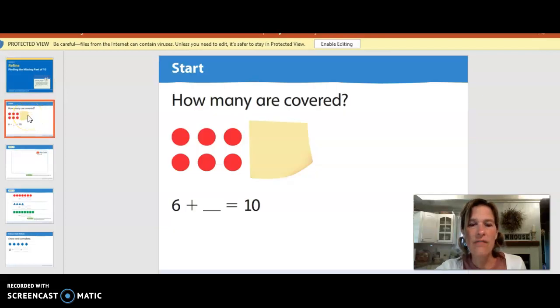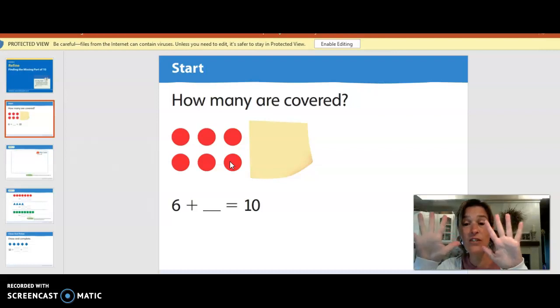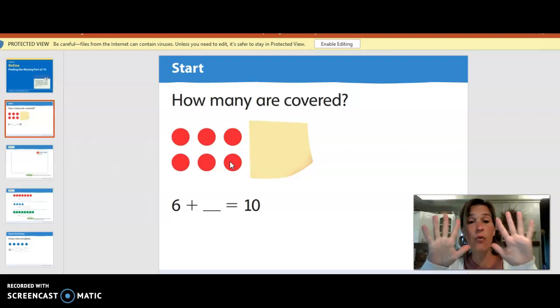How many are covered? So we've got six here. Let's see if there's six here. Ready? One, two, three, four, five, six. How many are covered to make ten? We could use our fingers. We've got six. How many finger covers? Seven, eight, nine, ten. Four. Good job. Six plus four equals ten.